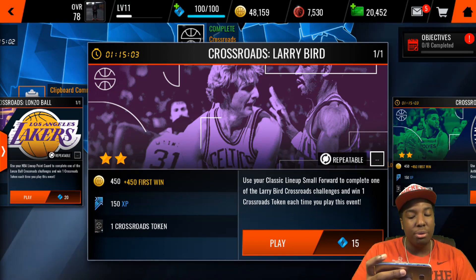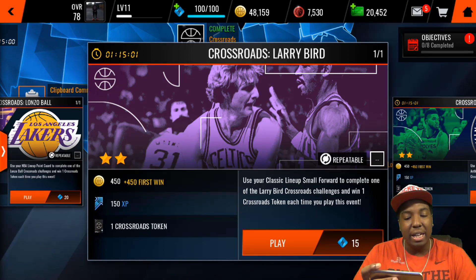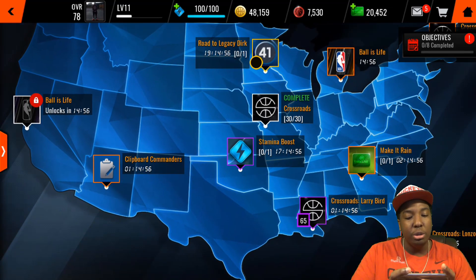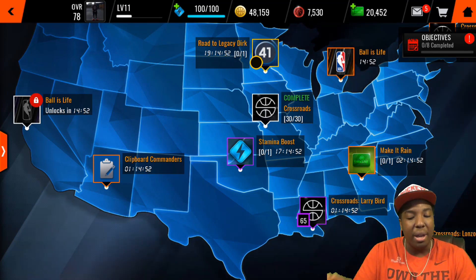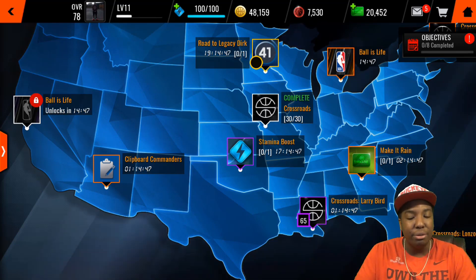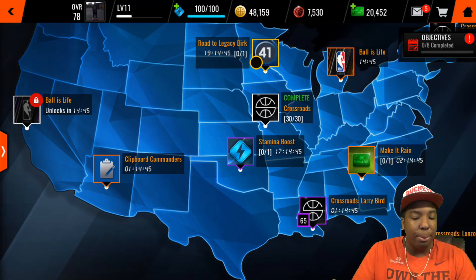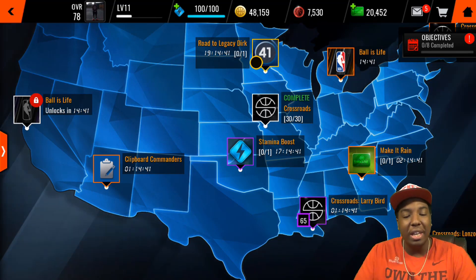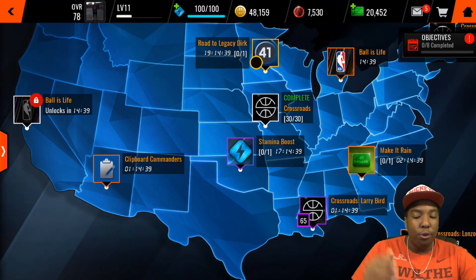The key to doing that is grinding out the crossroad events. Each time you do a crossroad event you get 150 XP, which is very useful. When I was playing these events live on stream I just kept leveling up, and every time you level up you get a full stamina refill — so you can keep on doing it and just keep on leveling up.